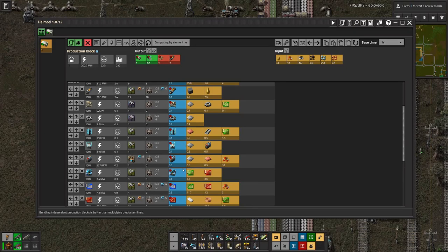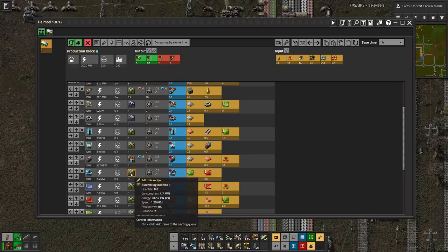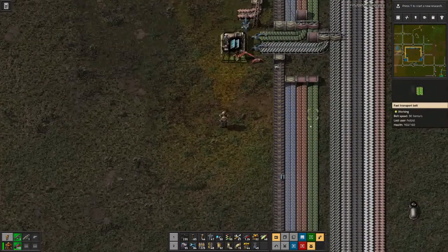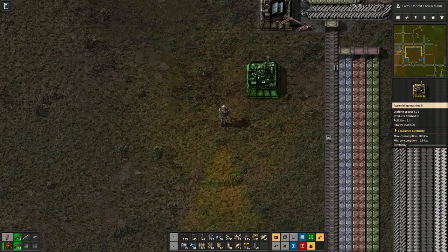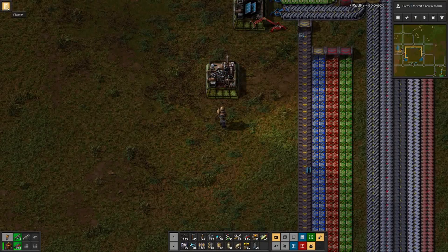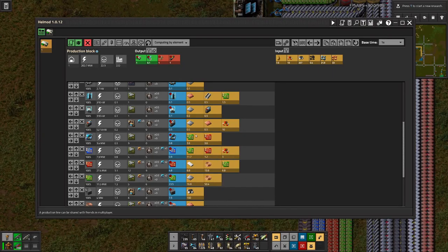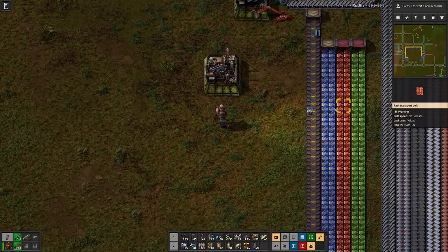Let's roll the snowball - bring this down to here, very nice. That's two or three more things off the list. Next up are the speed modules - we have nine assembly machines with no beacons or speed modules in them, which makes the whole setup a bit easier.